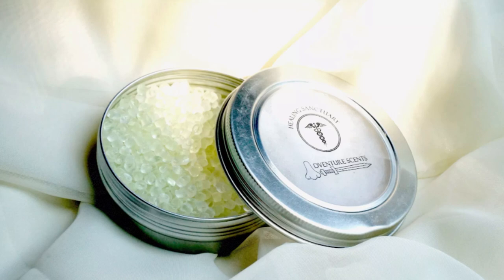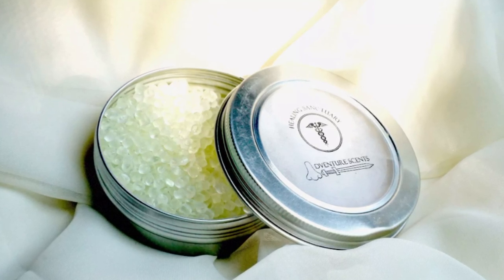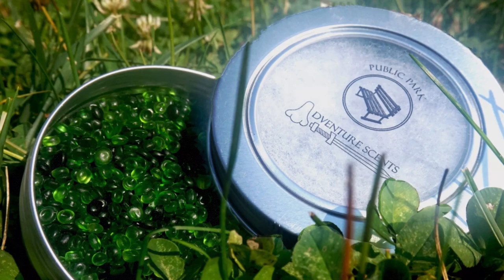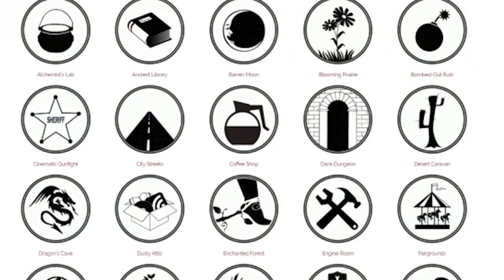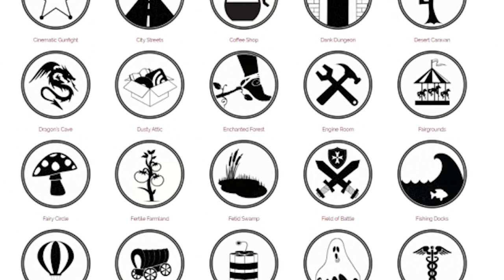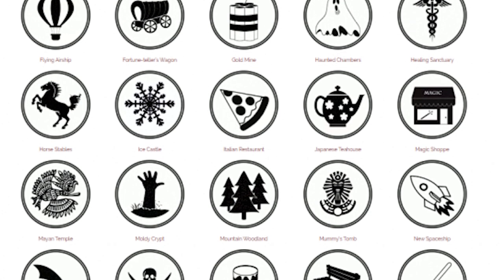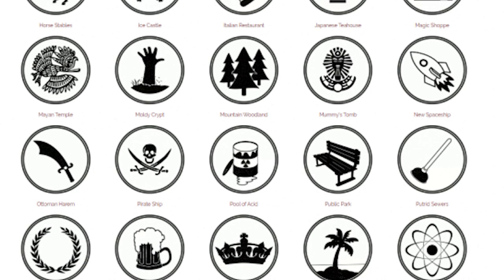Not all of these scents are bad-smelling necessarily — some of them are just more of an odor based on where you would likely be. Like a mummy's tomb is going to be kind of like cleaned out, just sand and all that, while you've got the Enchanted Forest which is going to smell like some kind of leafy substance. This has a ton of different scents you can utilize for your DMing adventures — it's a great little additive product to put together with your campaign.